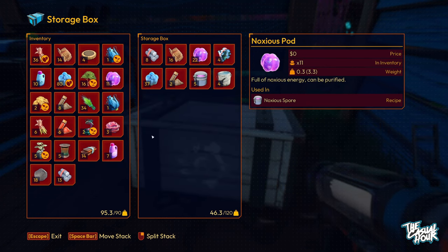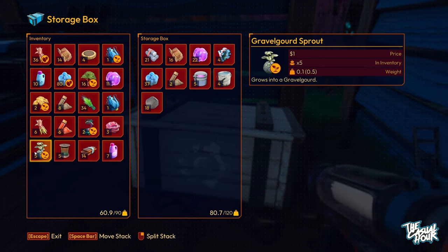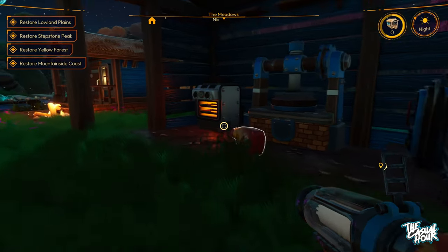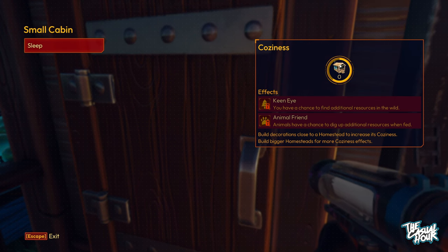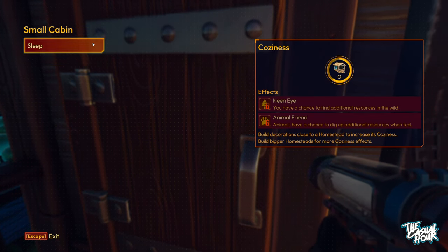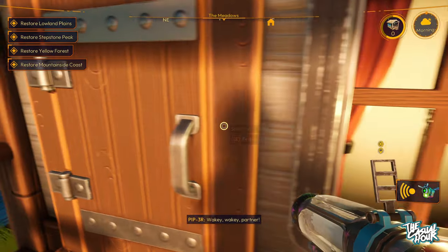We're going to drop some stuff off in storage — items are weight-based and you can carry up to 90, so we're over by 5.3. I'll drop some stuff off to get back into a good state. Seeds don't impact much — very low weight. I'm going to rest and let this become daytime so our crafting finishes. When you sleep, the coziness of your cabin affects your 'keen eye' stat, giving you a chance to find additional resources. I'm on day 20 and haven't had the best economy yet.